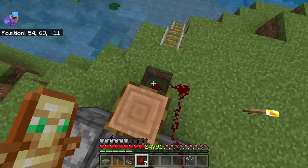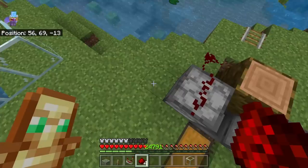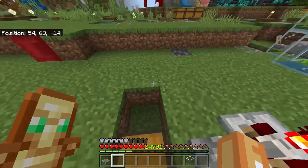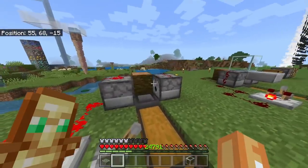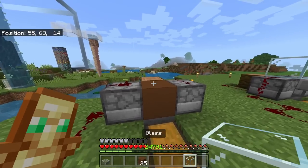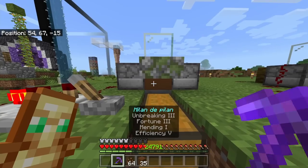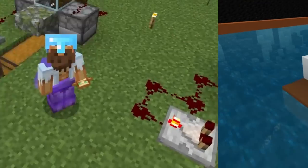Link all of this up with redstone using that hole down there, going along to the dispenser. For the switch, go one, two, three, four — grab your comparator, click it once, then place your lever. When you click the lever it will start to flash and everything turns on. Place a temporary block on the jungle log, place the glass on top and the half slab there, fill the dispensers with bone meal, remove the temp block, grab some cocoa beans — farm complete. That's number two, the super simple cocoa bean farm.